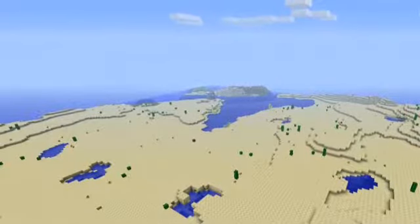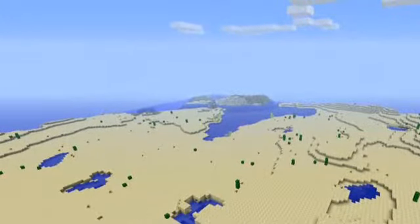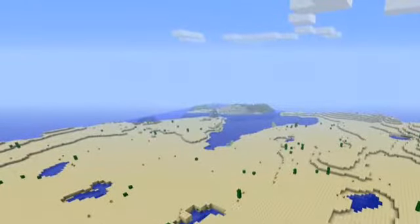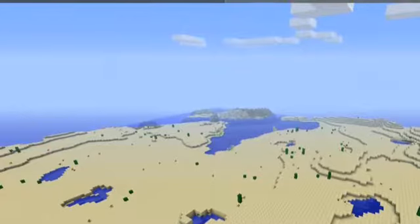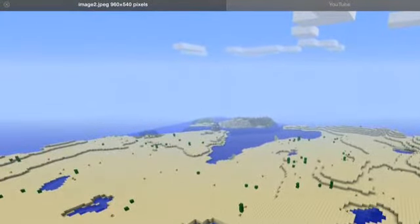The next type of biome is desert biomes. In desert biomes, you'll mostly find cacti and pretty much no animals except at nighttime, some water — in this picture, a lot of water — and if you're lucky, a desert temple.